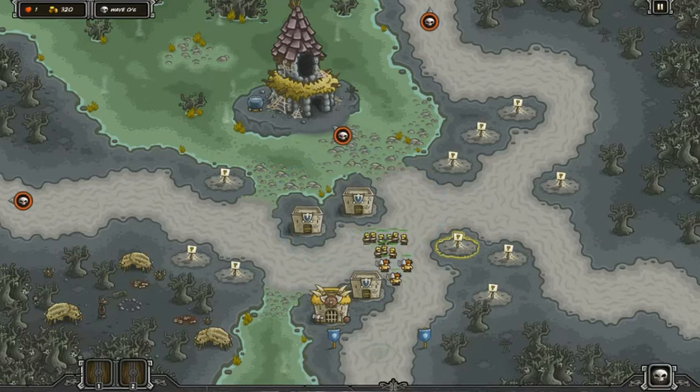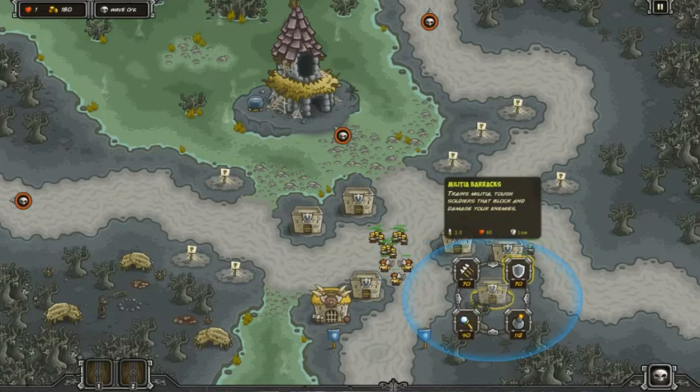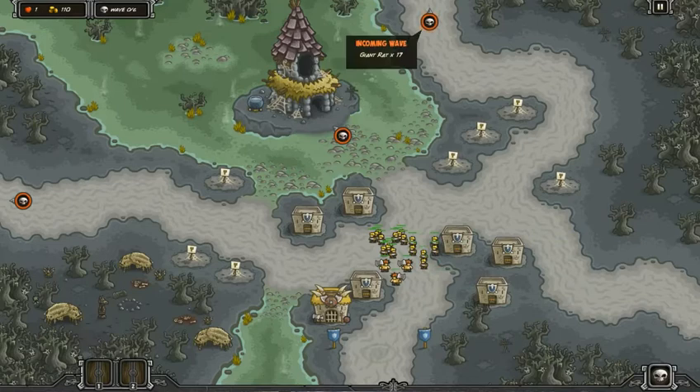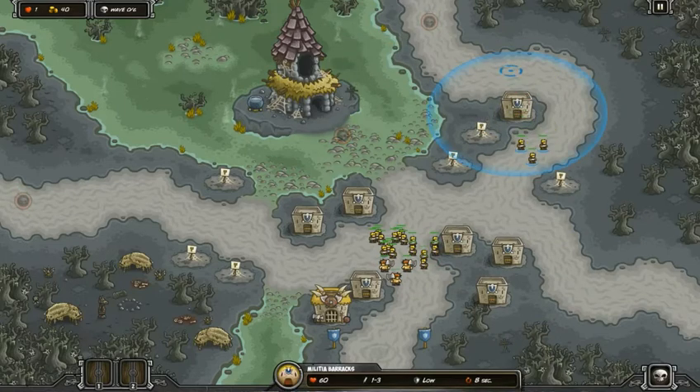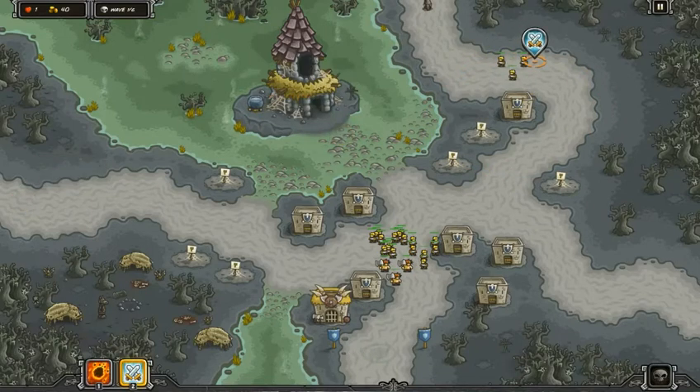We've got to set up barracks everywhere, and we've got to have the barbarians with their axe throwing capability. We have to have that - that's just a must. Because the first wave, they're not playing with us. They've got 17 giant rats on both sides and nine were-rats coming out of that lighthouse. We can't let those disease-spreading rats plague us and get through. We have to have the reinforcements hack away early on.